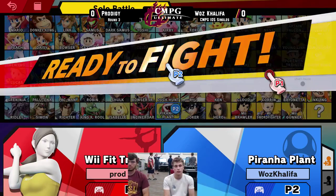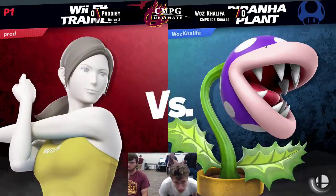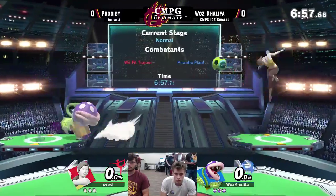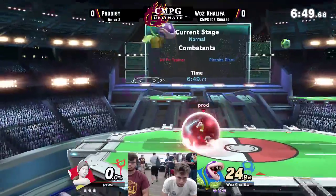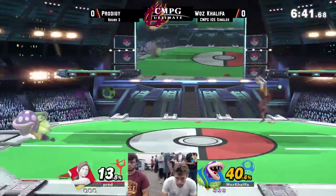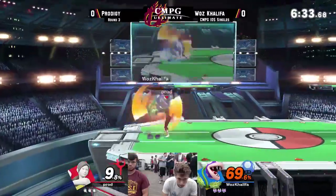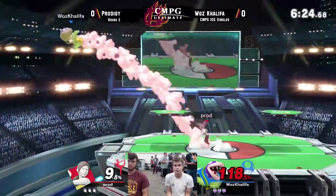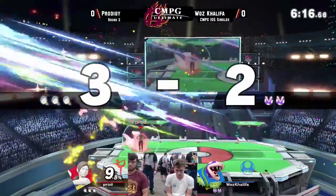Starting stage — my favorite stage in the game, it's just so balanced and non-cluttered. Battlefield platforms are great but they're also really stuffy for most characters. We've got Piranha Plant, and Prodigy is a monster with this soccer ball — he will ruin your day with these soccer ball trick shots. Piranha Plant is a really odd character; he doesn't have a lot of combo game and his hits are very clanky, but he can be a good character, just maybe not the best fundamentally.